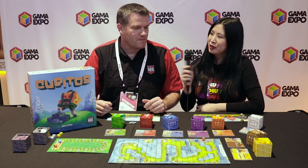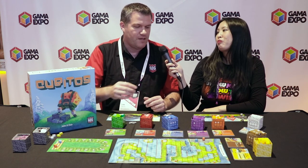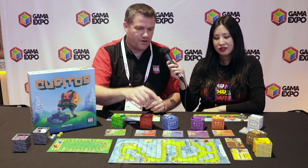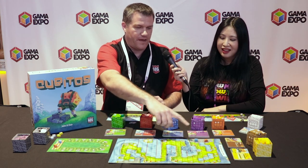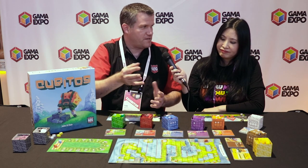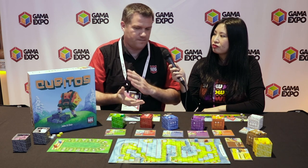Tell us how to play. In a nutshell, Cubitos is a racing game — it's a dice game but it's also a racing game. You have your little figures, your little racers, one for each player, and you're attempting to get from the start line to the finish line. There are four different maps that all have different strategies, but they all revolve around completing the race. Being the first one to the finish line is how you win — no most money or points, just get to the finish line.